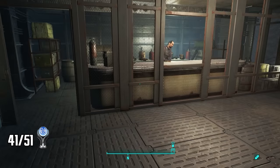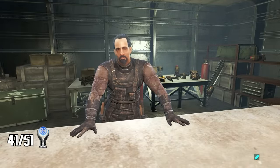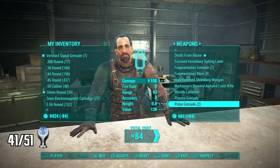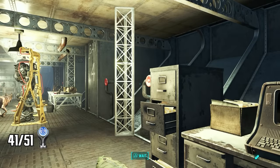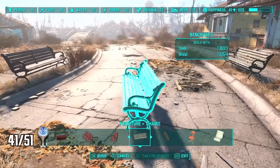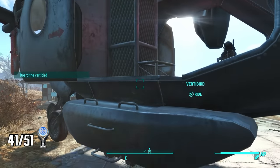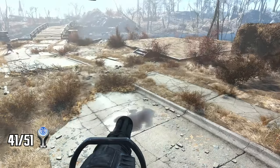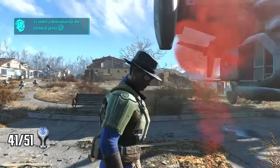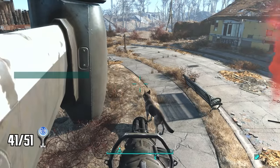Another trophy requires completing 50 miscellaneous objectives — these are randomly given while traveling and talking to NPCs, making this trophy a pain unless you do it efficiently. First, buy a lot of Vertibird grenades from Teagan on the Prydwen — he only carries a few at a time but there's a chair nearby where you can wait three days to reset his inventory. You'll want at least 50 grenades. Then go to Sanctuary, place benches on the ground, and throw a grenade — it signals a Vertibird to pick you up and a miscellaneous objective appears to board it. Complete the objective, immediately get off, sit on the bench, wait one hour to force the Vertibird to leave, and repeat. This is infinitely faster than finding objectives while traveling. Eventually I did it enough times to get the trophy.